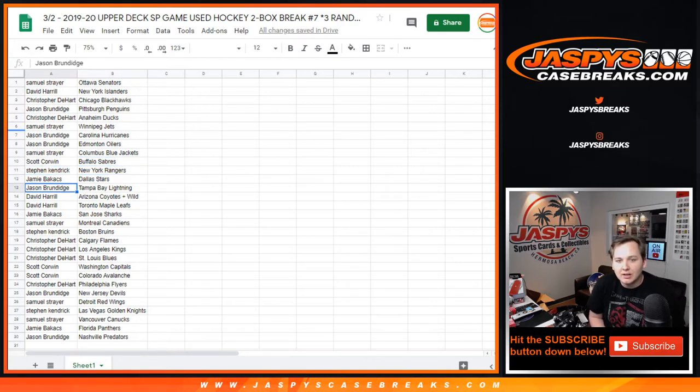Jason: Lightning. Big Boy 007: Coyotes, Wild, and Maple Leafs. Jamie: Sharks. Sam: Canadiens. Stephen K.: Bruins. Chris: Flames, Kings, Blues. Scott: Caps and Avs. Chris: Flyers. Jason: Devils. Sam: Red Wings. Stephen K.: Knights. Sam: Canucks. Jamie: Panthers. Jason: Predators.